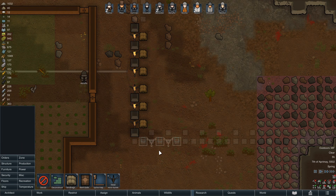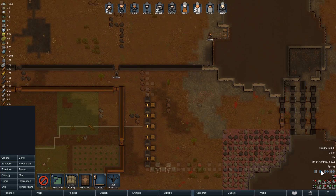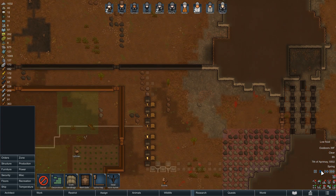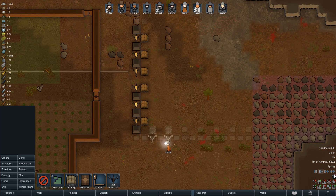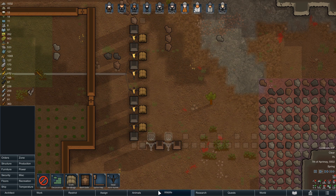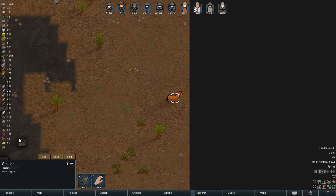We'll have to wire the mini turrets into something, and some sandbags in front. Low food again - any wildlife we want to hunt? Maybe some of those stallions - we may take another stallion.